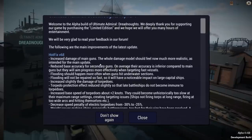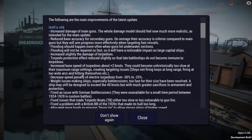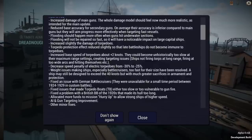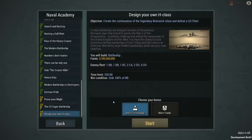Flooding should happen more often and will not be repaired as fast. Torpedo protection reduced slightly. Increased base speed of torpedoes about two knots, decreased penalty of electric torpedoes. Weight issues making ships, especially battle cruisers, too fast for their size have been resolved. A ship may still be designed to exceed 40 knots but with much greater sacrifices in armament and protection. So we're ready to dive in today with those updates in mind.